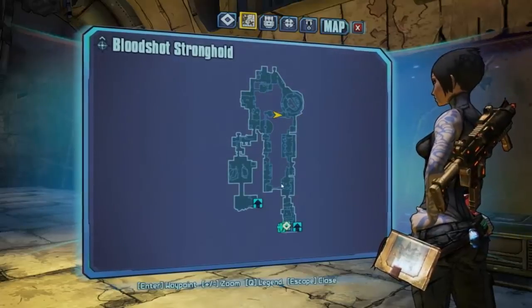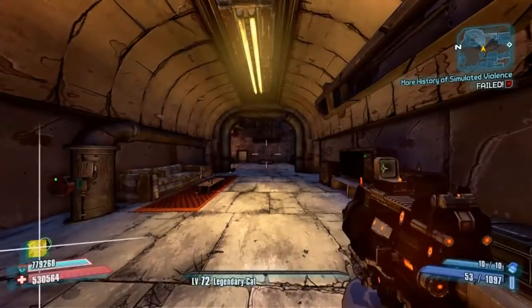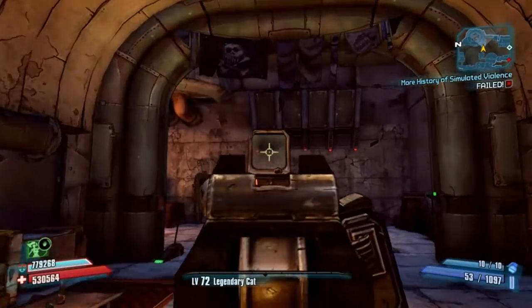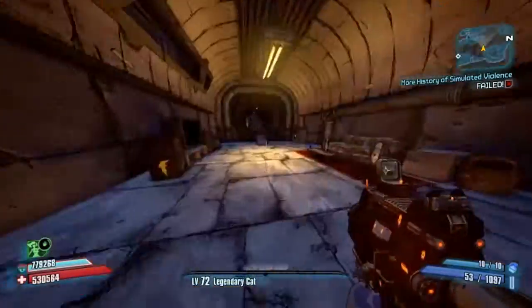Go across, drop down, through the rat tunnels, through the areas and into this room here. And you look at your four red lights and you can spawn Flinter in just four button presses.